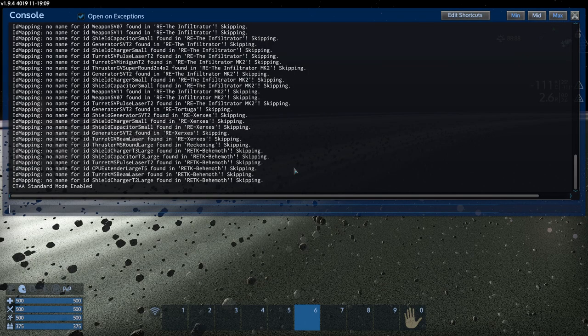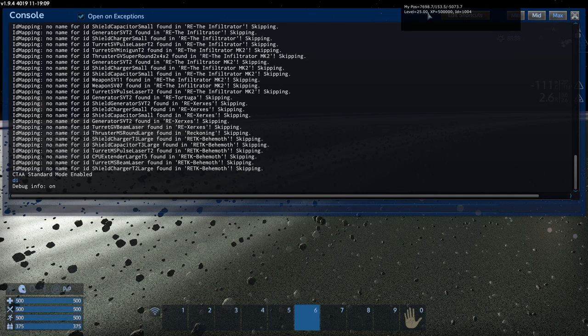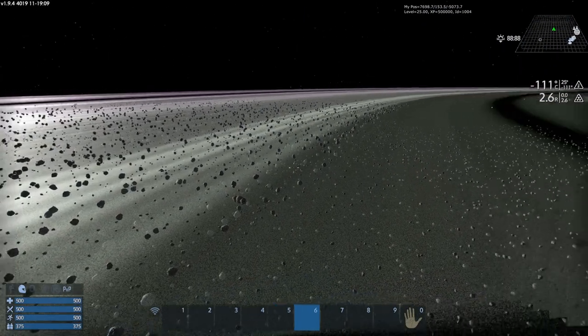In the console I can press DI for debug info. On the top right it gives me all the debug info I need — my position and all that. That'll come in handy later.